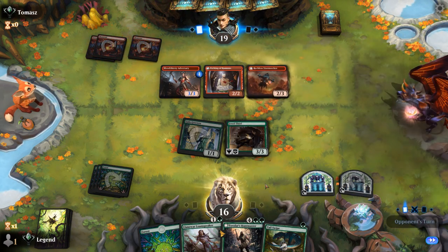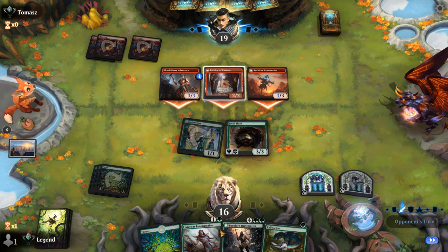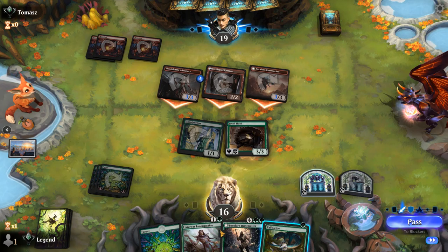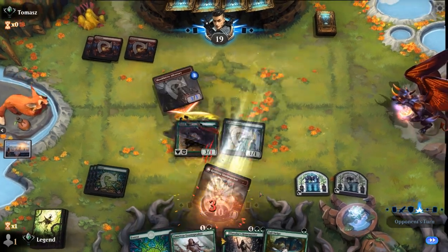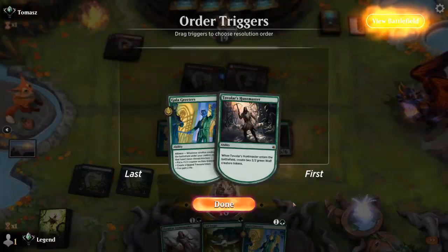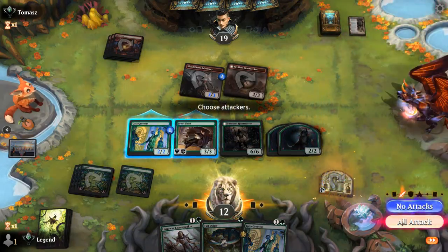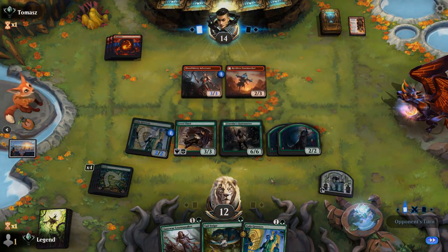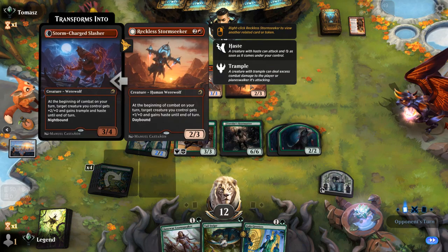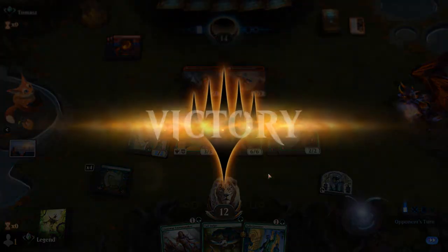We're fine if Jewel Thief dies — Stormseeker is okay. We let them attack and we're happy to trade for Stormseeker. We probably just eat the Etching instead and take six, but we're about to stabilize nicely with Huntmaster. We get all three modes from Greeters. Next turn we can gain more life with Gala Greeters — the red deck is very far behind and will need flying creatures. It's not like our opponent had a bad draw — they went Kumano into Adversary into Stormseeker — but these Treasures are just adding up so quickly. Our opponent explodes, and we don't even have to show them the second Greeters.